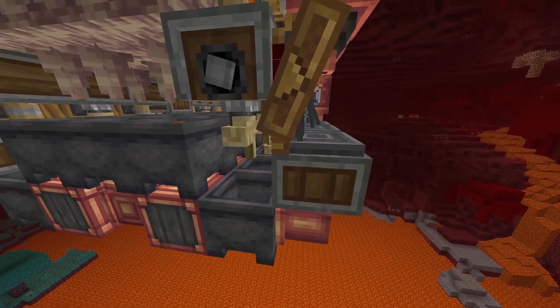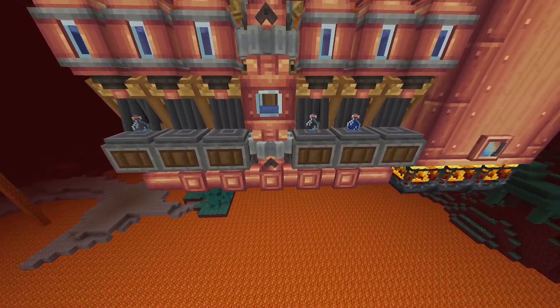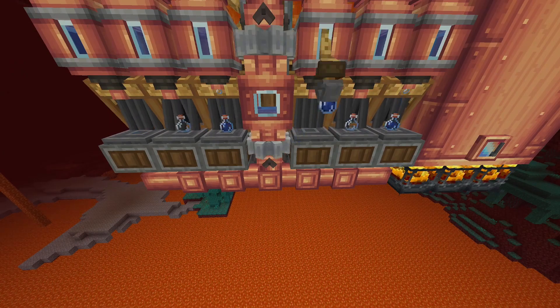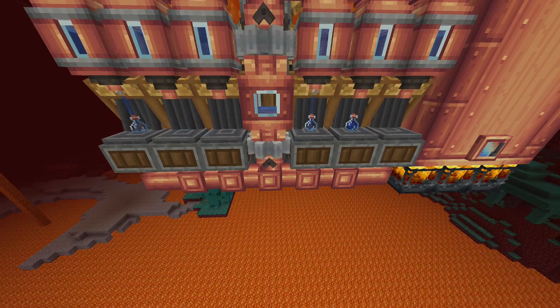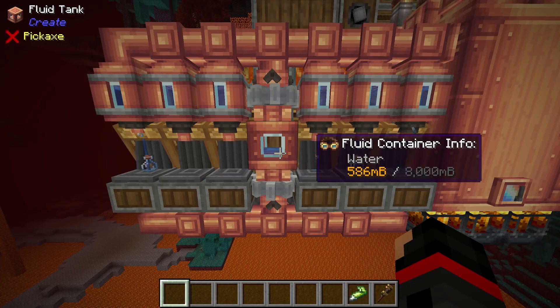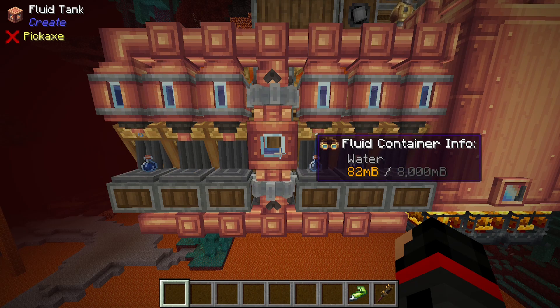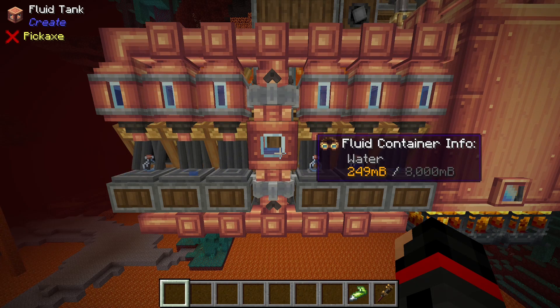So in the current version of Create, when a deployer uses a water bottle on a cauldron, it fills up a certain amount. However, when a pump pulls the water from a cauldron, no matter what fill state it's on, it will pull out a full bucket of water worth. So instead of pulling out 250 to match the actual input, you pull out an entire bucket, so you have gained 750 in total.